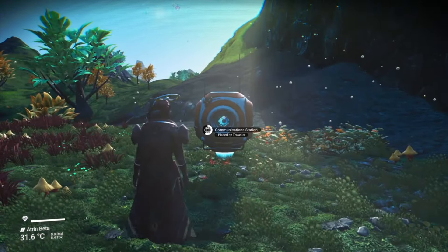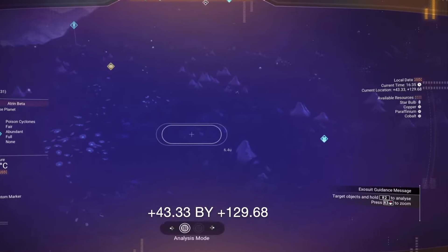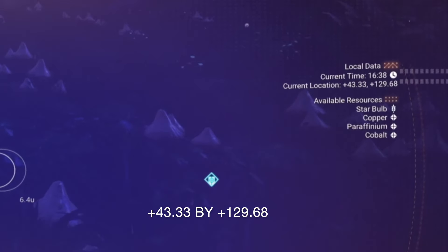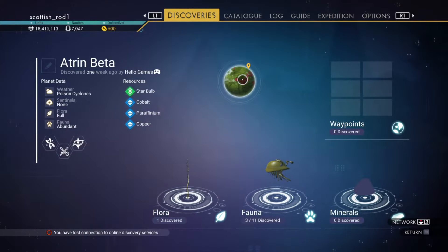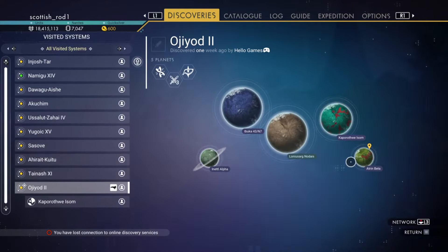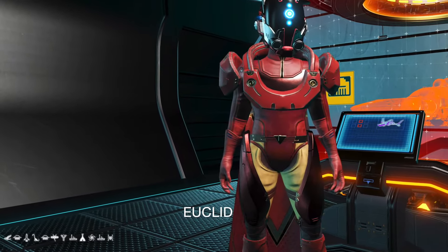I'm going to put down a combo. These are the planet coordinates if you want to get here. Remember, I'm in rendezvous 4. The name of the planet is Atrin Beta. The name of the system is Ogegeod 2 — you can see it at the top and the middle. If you've got the glyphs, here's the portal code.